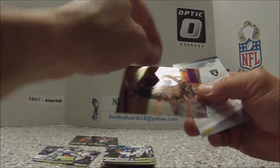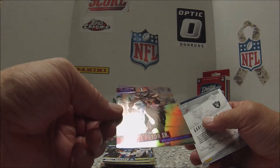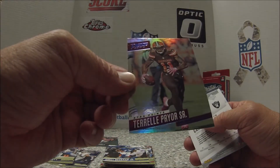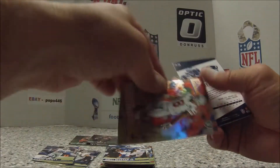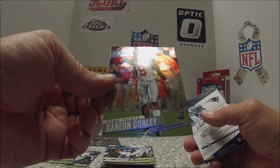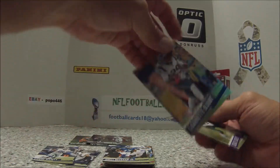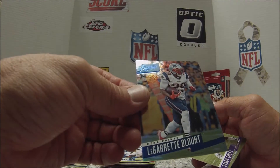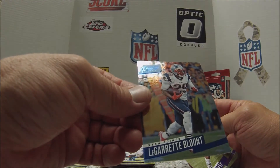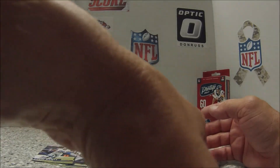I know they had the inserts in here. Another one — I'm not sure if it's purple or something else. Extra Points, Oakland Raiders — Garyon Conley. That's pretty nice. And LeGarrette Blunt, Extra Points. Hey, I like that. It's pretty cool. I like the Extra Points inserts.